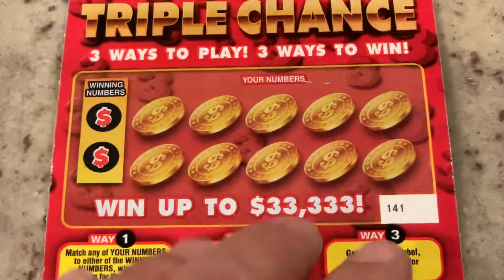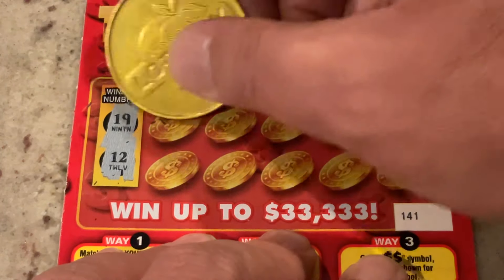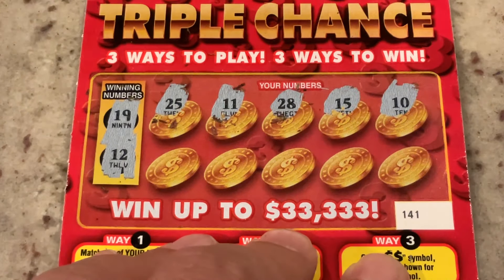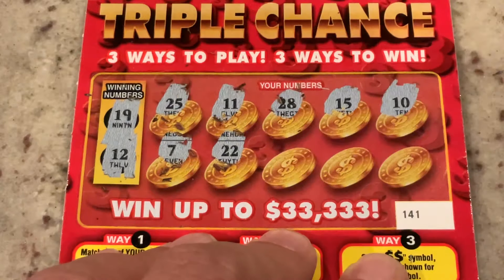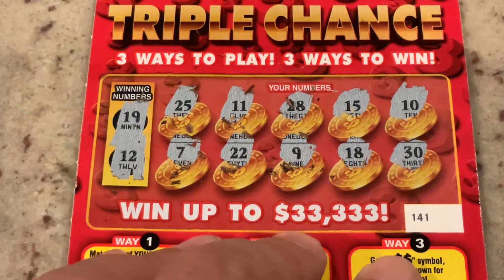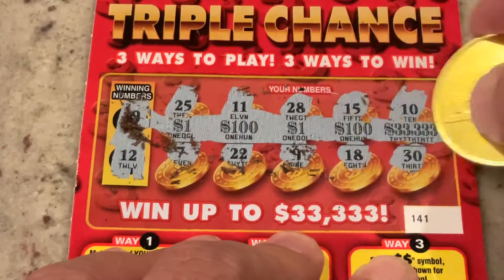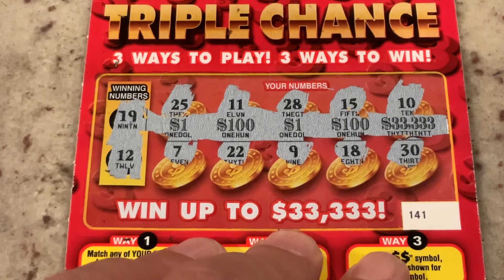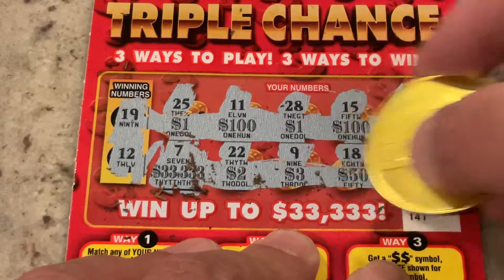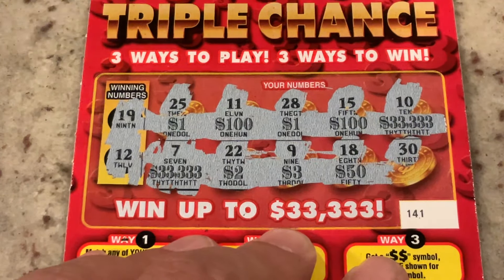Maybe ticket 141 will be lucky for us. We're looking for 19 or 12. First number is 25, 11 — one off — 28, 15, number 10. Got number 7, 22, 9 — we've got 19 — 18 and 30. Let's check the amounts. We've got two $1s and two 100s, and two 33,000s. Wouldn't that be something? We need either $1, 100, or 33,000 — and no, we didn't get it.